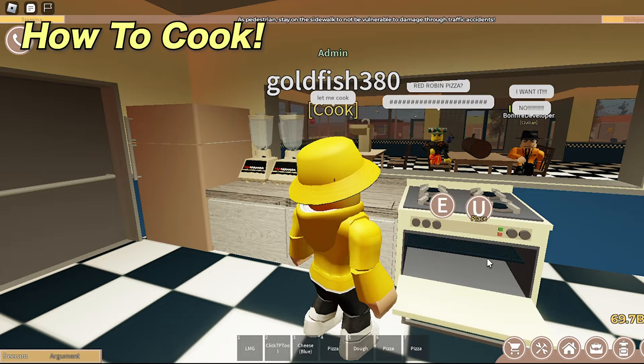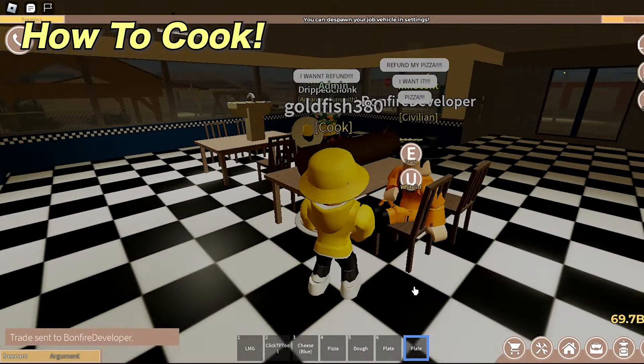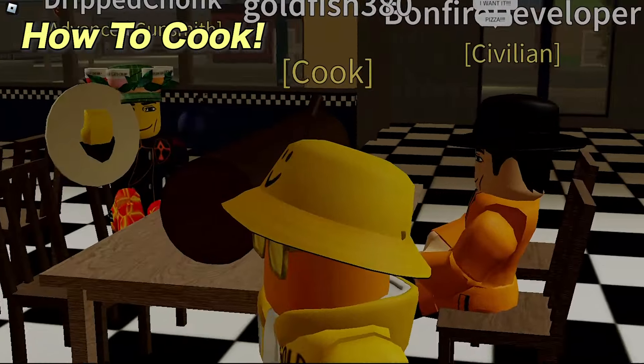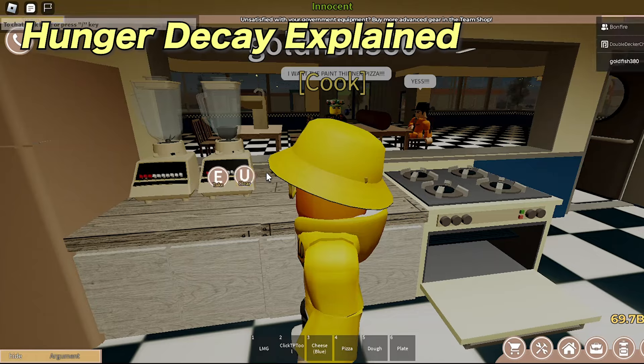You have now cooked pizza. To serve it to your guests, you will need to serve it on plates. Get plates and place them on the counter, then with pizza in hand, click on the plate. You are now a pro cooker. A fun fact that Bonfire showed me was you can blend cane thinner inside a blender and use it as sauce.